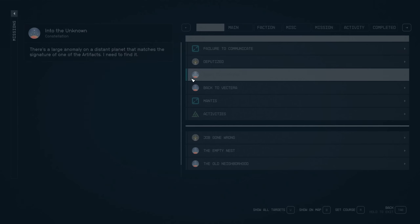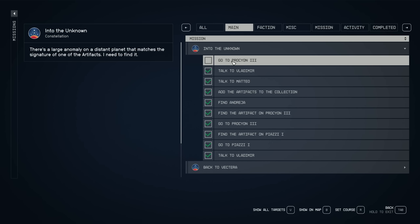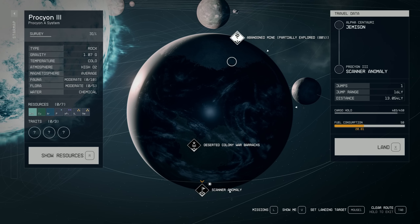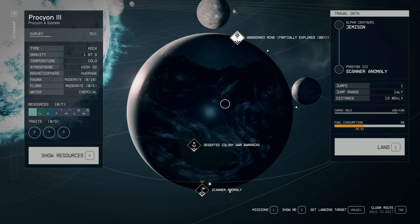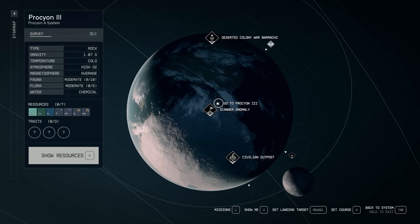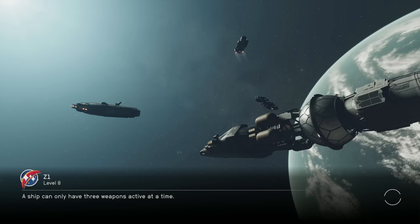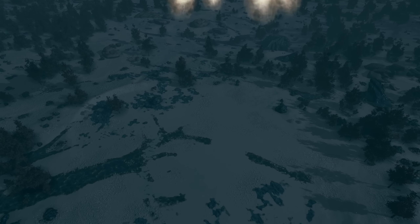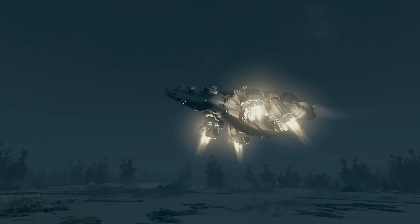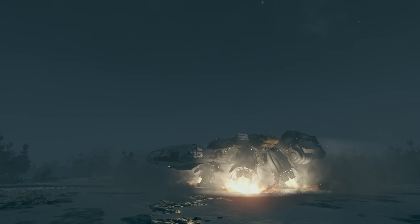Let's go into missions — main missions, 'Into the Unknown.' We need to go here and set our course. That is not a scanner anomaly — okay, so that is what we are here for. We're going to go ahead and land there and do some on-foot exploration. Hopefully we'll find something cool. I love the landing sequence of landing on planets — I don't think it'll ever get old. I love it too much. All right, let's exit the ship.